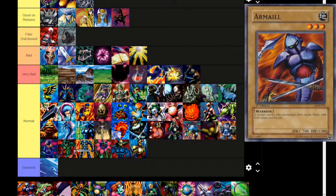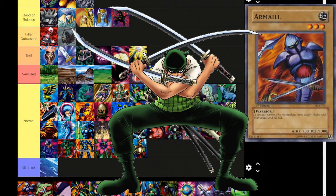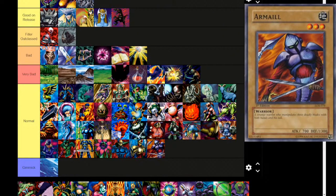Next up is Armaél — with a second L to make it difficult to pronounce. Earth attribute, level 3, warrior type. 'A strange warrior who manipulates three deadly blades with hands and his tail.' Sort of like three-sword style with Roronoa Zoro. 700 attack, 1300 defense — not quite the world's strongest swordsman. To the normal tier.